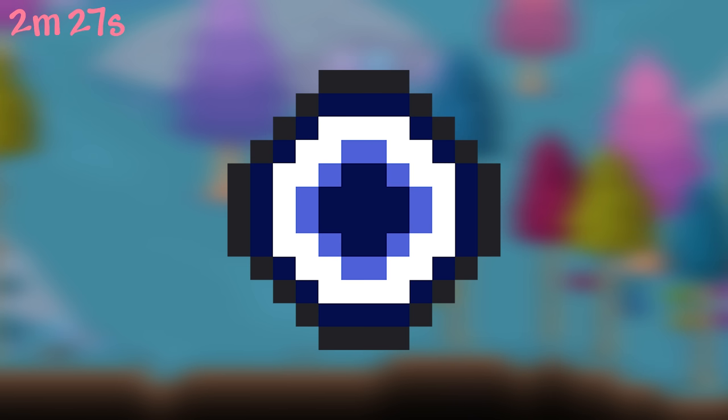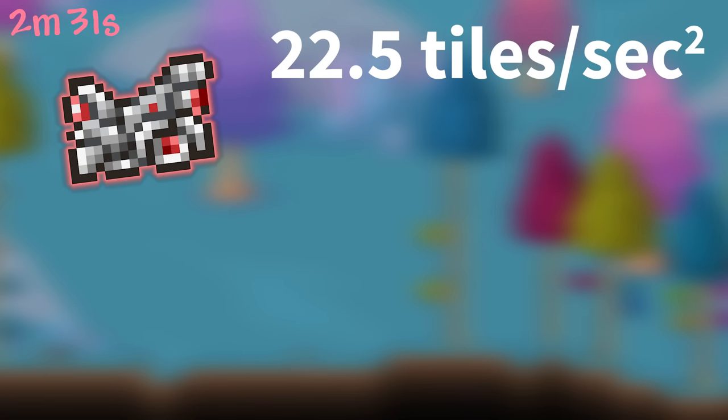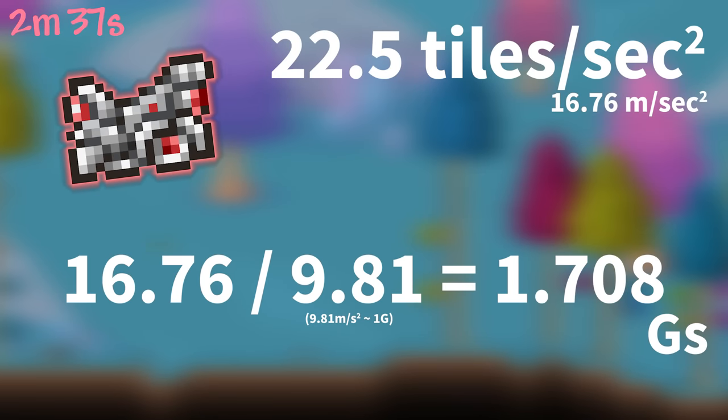The Nazar used to look like this. The mechanical cart accelerates at 22.5 tiles per second squared, or 55 feet per second squared — that's 16.76 meters per second squared, or roughly 1.7 G's of acceleration.